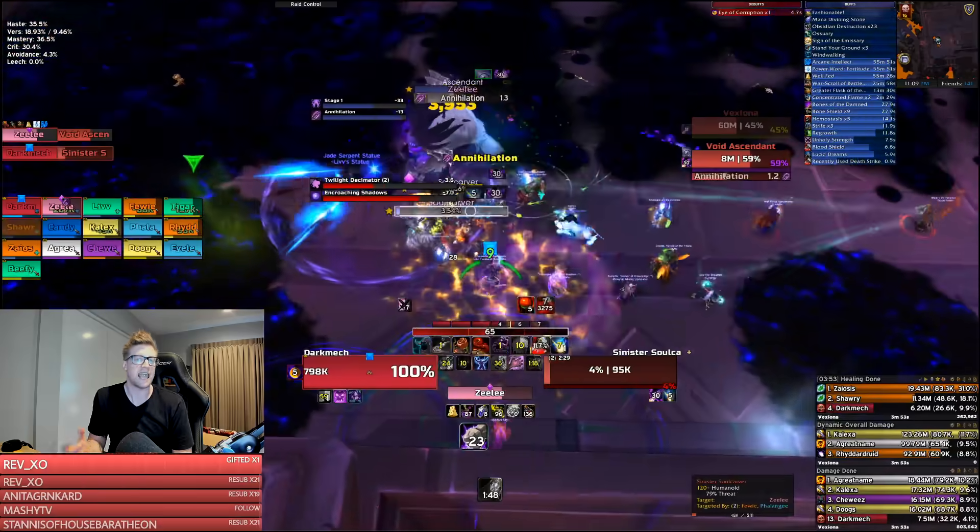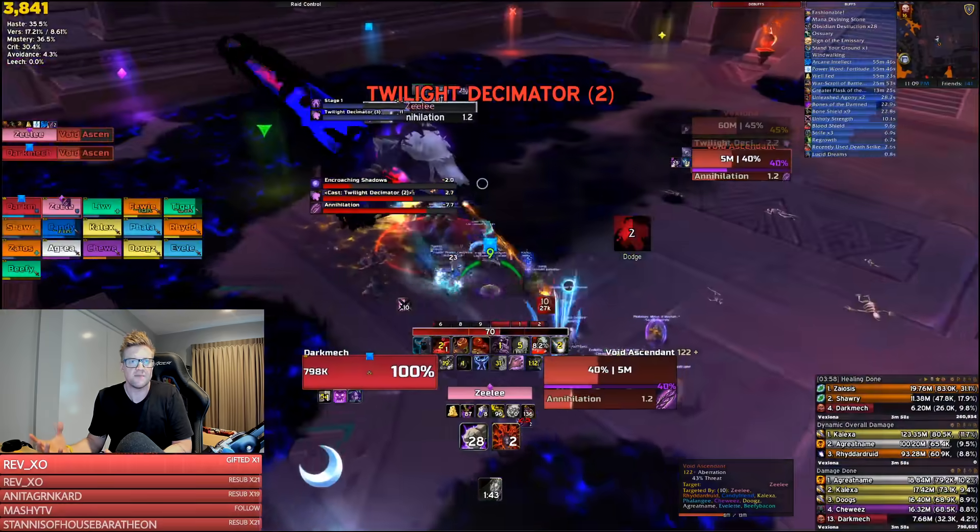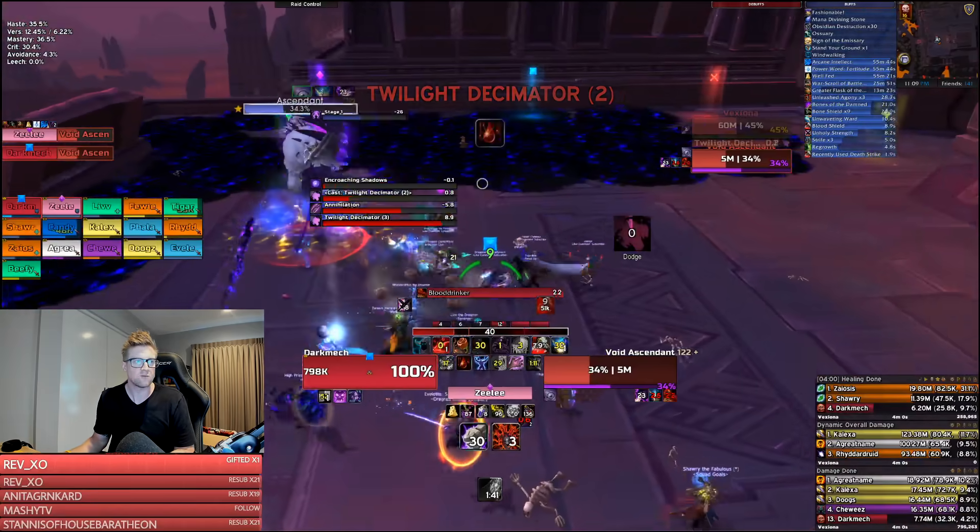Phase two is the air phase — this is when Vexiona reaches 100 energy and goes up into the air. Look where she is, don't stand in the bad stuff. Then repeat phase one and keep going.